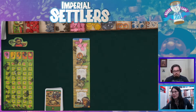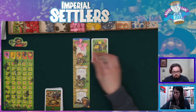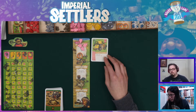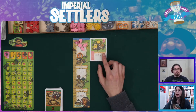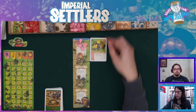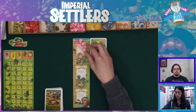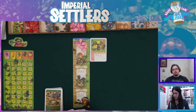I'm going to use the wood to build a building. I use a build action to build this production building, and production happens immediately when you build. It's production one person and building bonus one person, so I just get those both here.